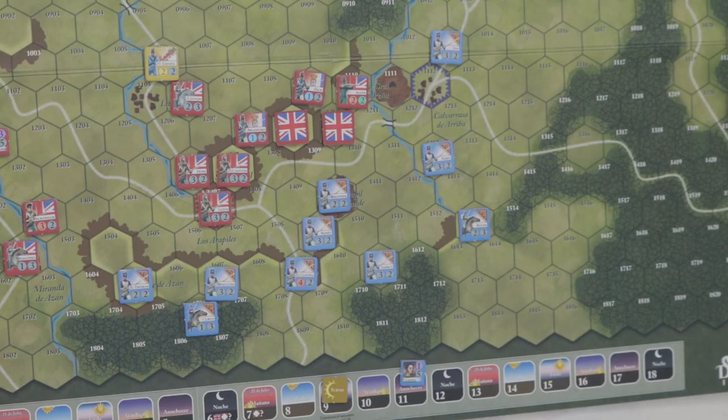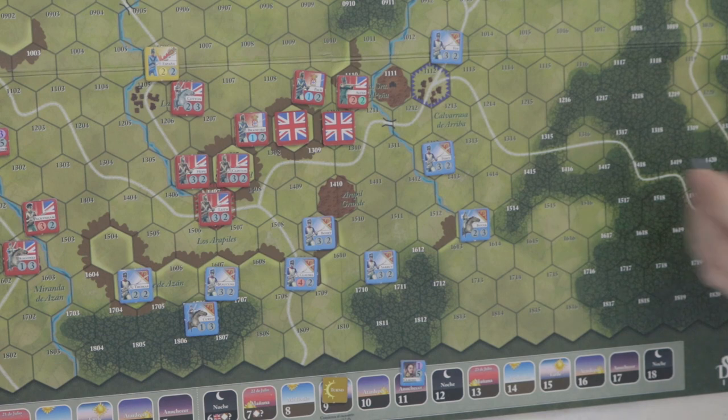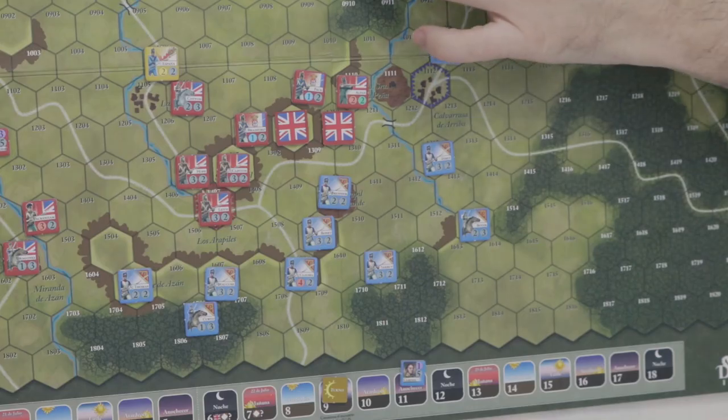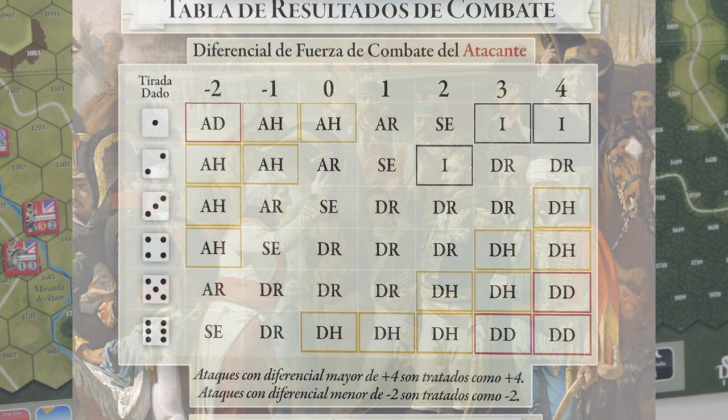Lo que ocurre es que la unidad francesa se ha desagregado: no ha desaparecido en combate, sino que la apartas del tablero. En turnos posteriores, en el turno nocturno, podrías intentar recuperarla. La moral del bando francés iría bajando sucesivamente. La tabla de combate te dice los tipos de efectos según los resultados.